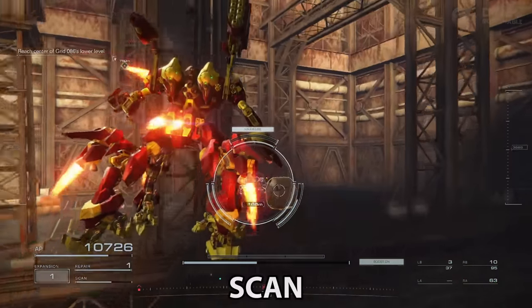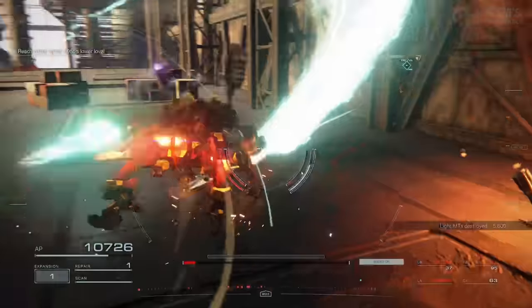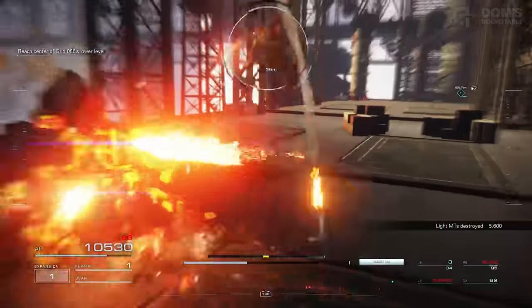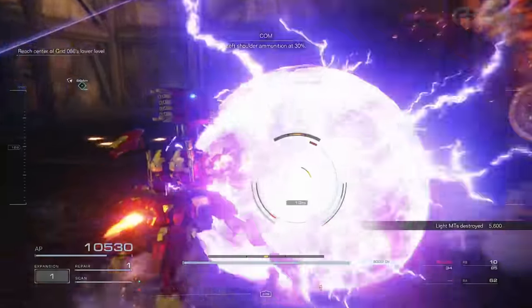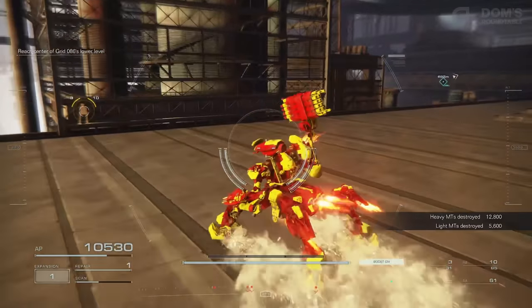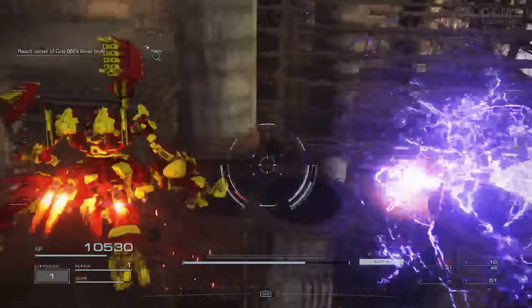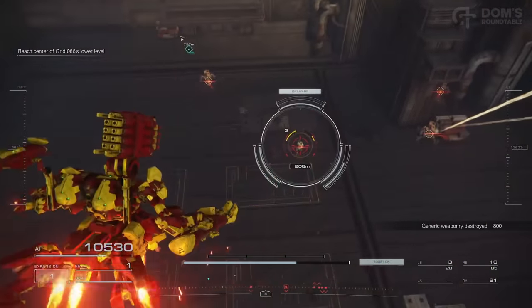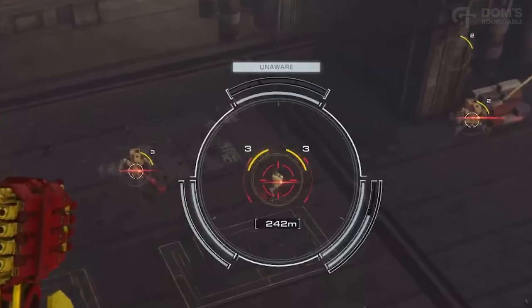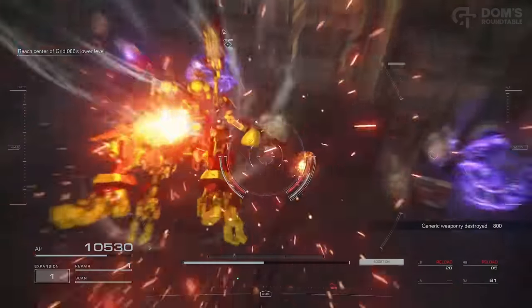Scan before you go around every corner, because so frequently there are enemies lying in wait. Not only can you scan them and prepare for the ambush, but depending on your weapons — for instance, split missiles which can shoot around corners — you can lock onto enemies you've scanned even if they're not in your field of vision and start preemptively attacking them while they're still unaware. And as a bonus tip: when enemies are unaware of you, they will take increased damage from your first attack, so line up some juicy hits by being cautious and scanning everywhere.